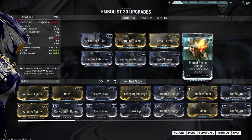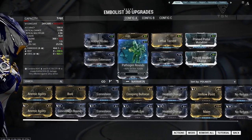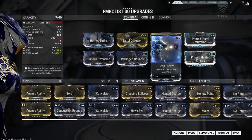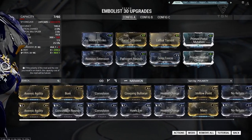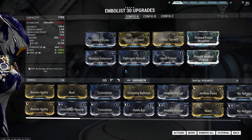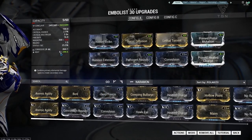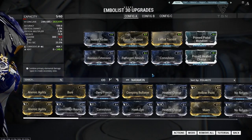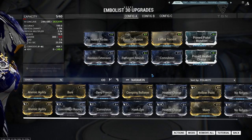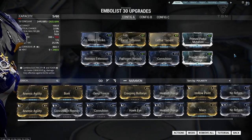For our Grineer build, we're going to go with Viral and Heat — Pathogen Rounds and Deep Freeze for the Viral damage, which includes the base toxin damage of the weapon as well, and Primed Heat Charge. If you switch that build out, you can swap Convulsion and Deep Freeze and get the Corrosive-Heat combo, which is good against a non-Corrosive Projection build in the Void and also against the Infested.